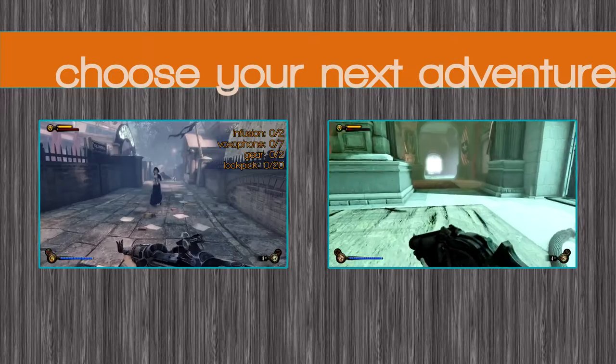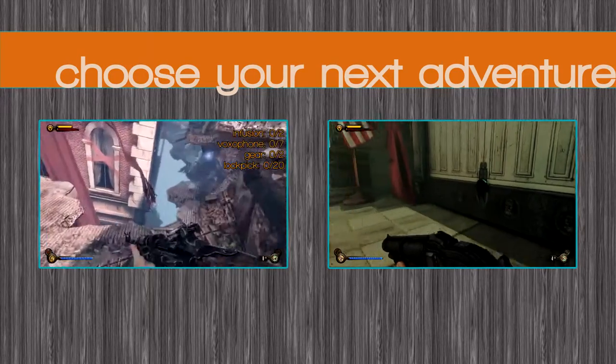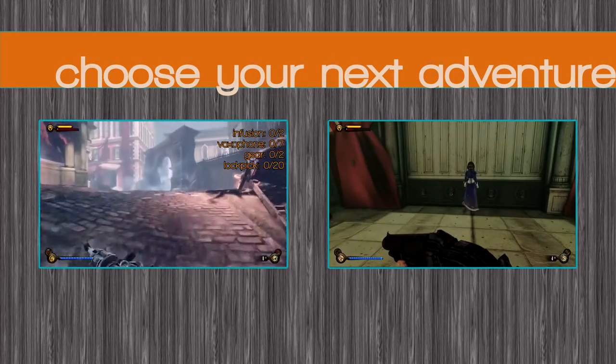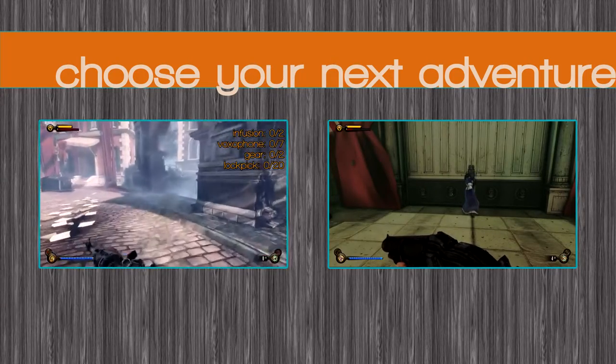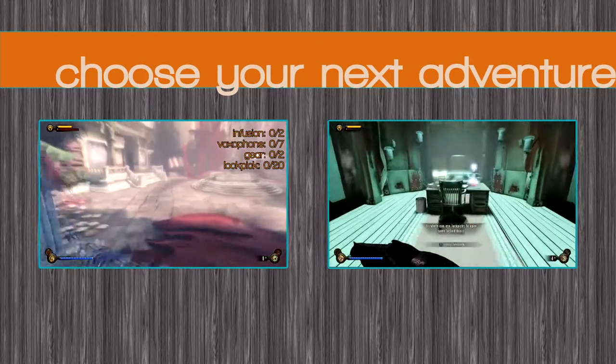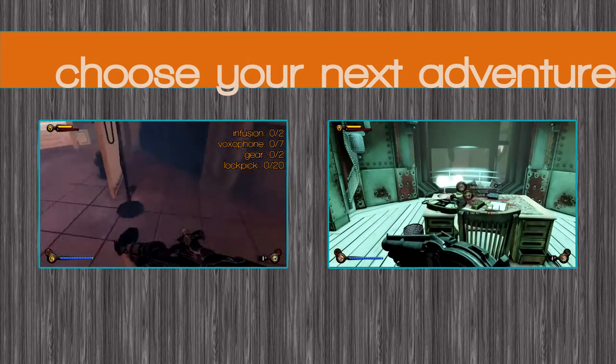That's three levels in one. Next up you're going to get to the operating theatre on the right, which is basically a big fight with nothing till the end. And on the left, if you missed it, is Memorial Gardens where there are 20 lockpicks, so you might want to check that place out pretty thoroughly so you've got lots for the next few levels. I hope that was useful. See you in the next one. Bye.